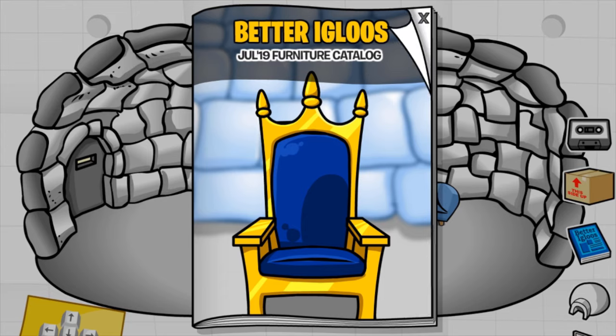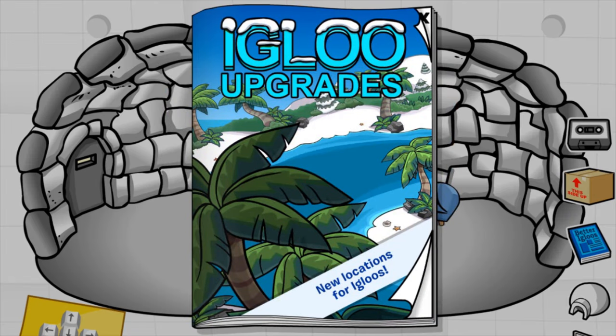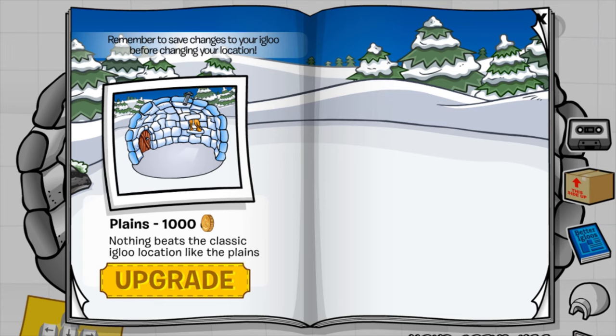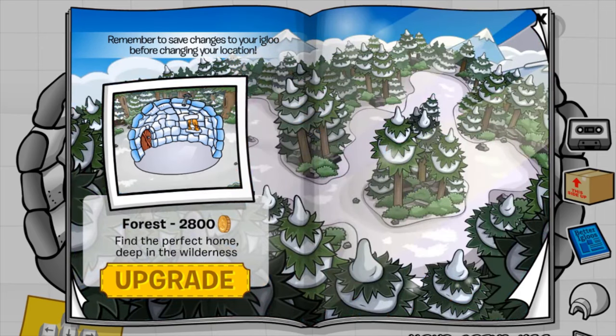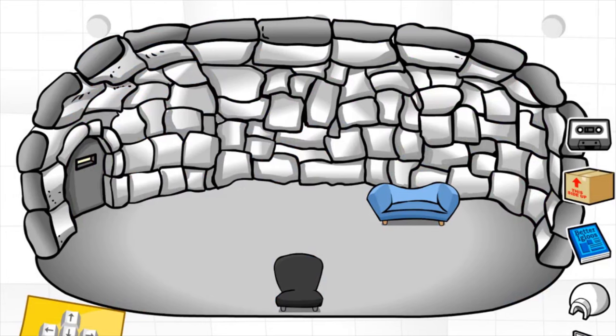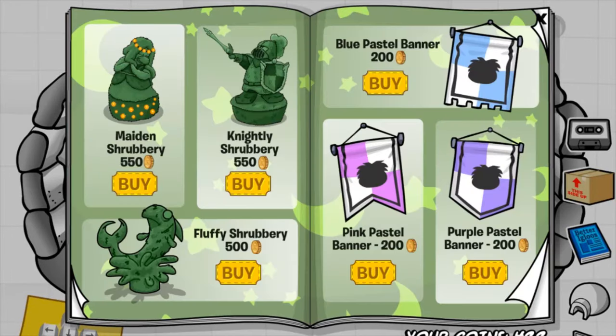I also just wanted to go through the Igloo upgrades. Club Penguin Rewritten has just released the locations for our Igloos now. So instead of just having like a foresty background, which is the default, we can now get these backgrounds with mountains, palm trees, and this sort of other forest biome, which looks incredible. But let's go straight into the Better Igloos catalog for the furniture items.